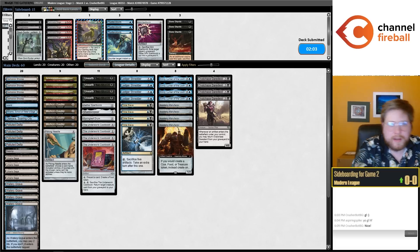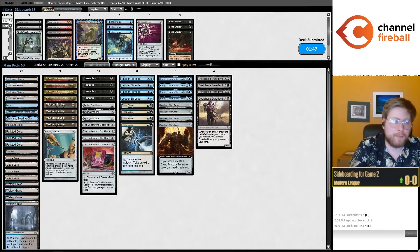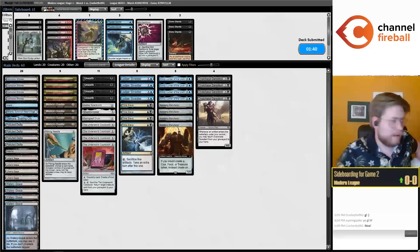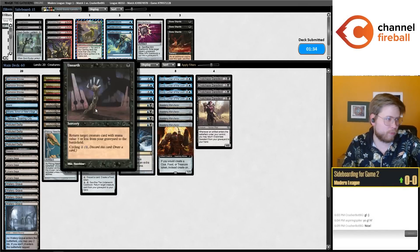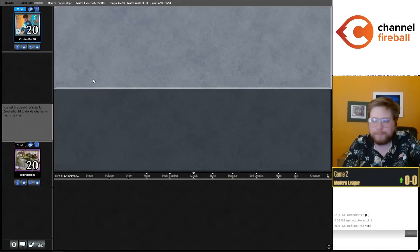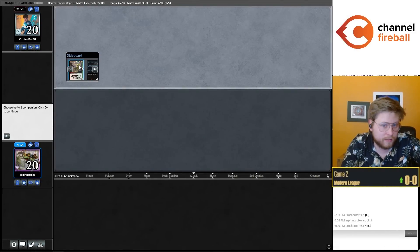I love that we had that game one, because the goal of these videos is always to show off the ideas at play. That game did a great job of showcasing what Ledger Shredder does for this archetype: it provides a massive amount of card advantage, an awesome Plan B of having a great flying attacker, and amazing card selection to assemble your combo. We also saw it work really well with the Unearth plan — it just fits so well in the archetype. After playtesting for a long time, the deck always felt like it was just missing one piece, and Shredder is that piece.